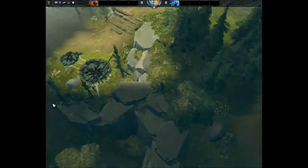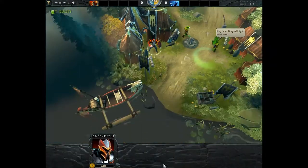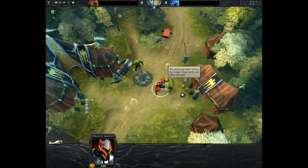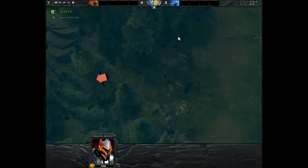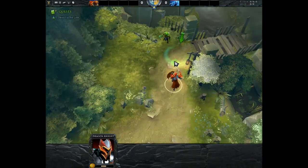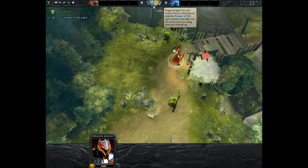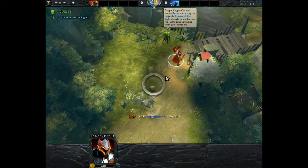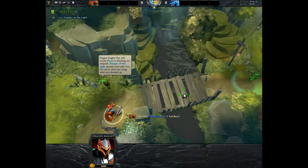Alright, so here's Dragon Knight. The tutorial says: cross the bridge, head north and follow the path. How do I lock onto my character? There. Do I hit Y, maybe? Yes.